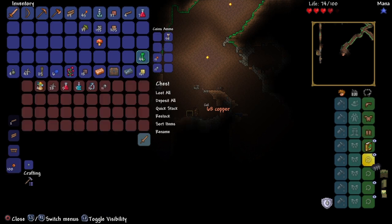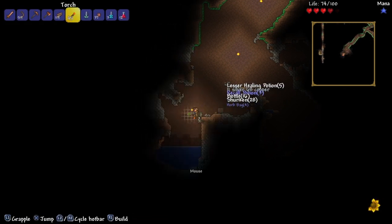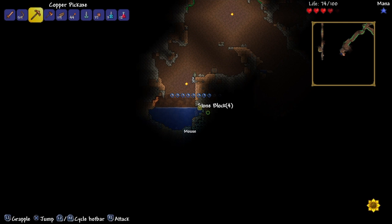We do have a little herb bag. I don't want to loot just yet, because it really takes up a lot of your inventory. Recall potions are kind of like magic mirrors, but they're one-use things, so they're not as good.